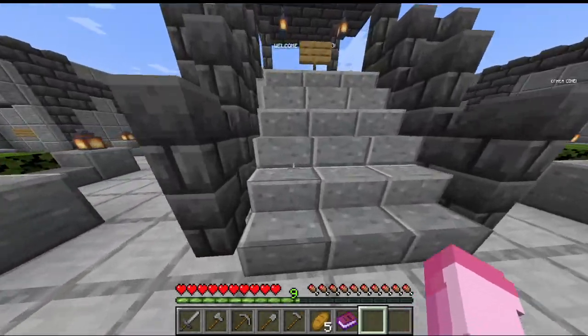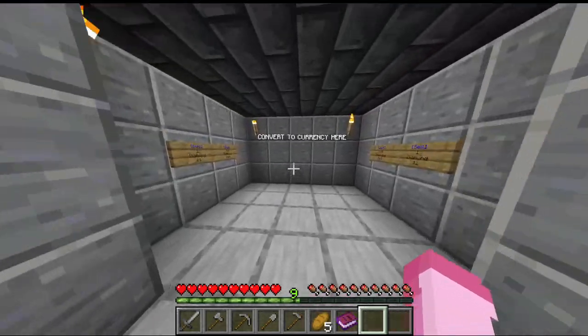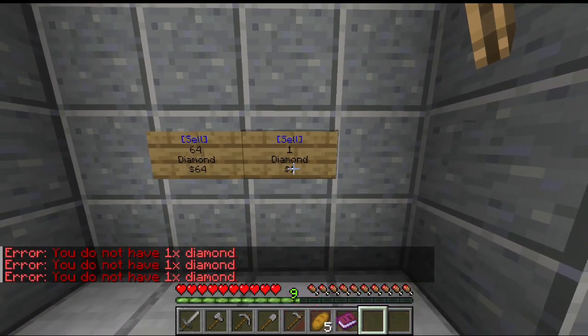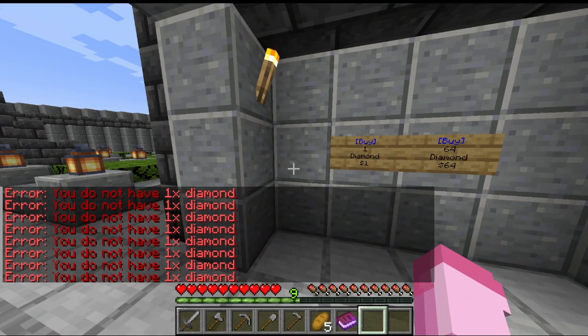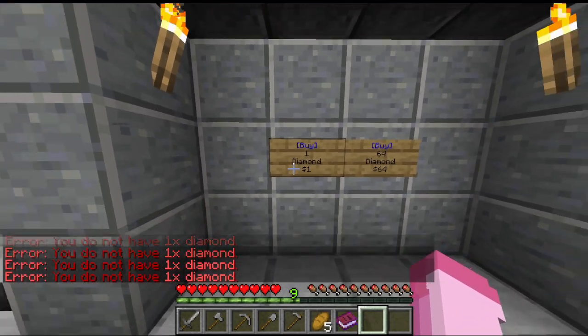There's also a server currency which can be traded at the bank for one diamond per one dollar. Once you get diamonds you can sell them here, and then you can set up a shop where players can pay you for items, or you can use your money to buy from other players' shops.